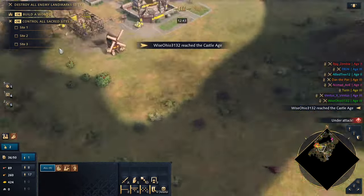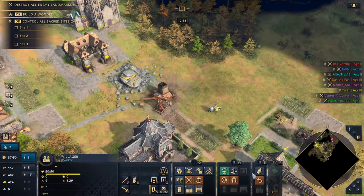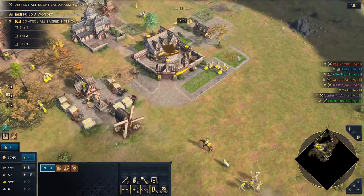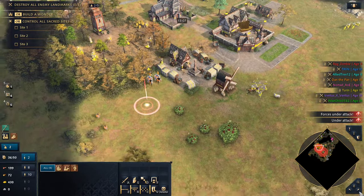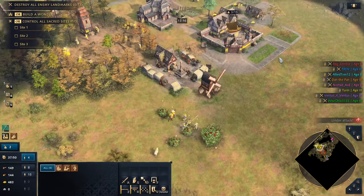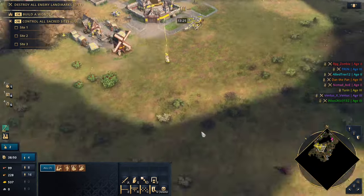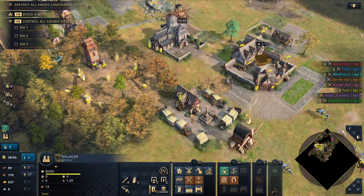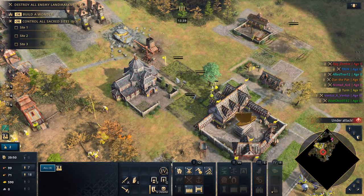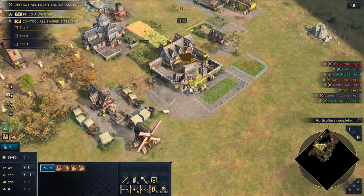He's castle age now too. Finished the wall — going to prevent back pressure. Dropping the relic in the keep — that's a respectable amount. Now we just need to get that Aachen farm economy going and we're chilling. Setting up a springald tower — going to prevent a lot of raiding. Getting a marketplace to balance the economy. We've been under a ton of pressure but we're okay. There are probably people way stronger than us though — that's the concern.